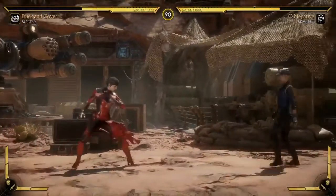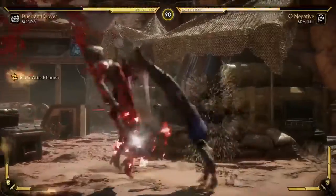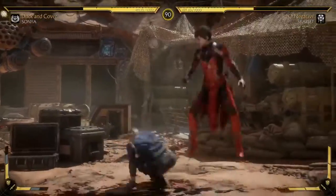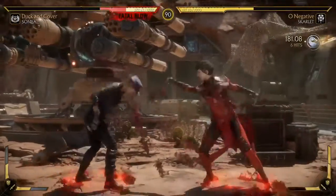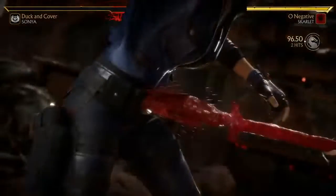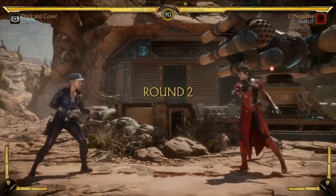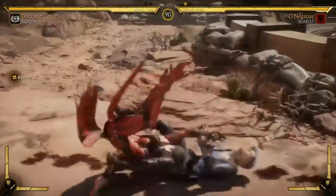We're going to take a look at some of the nuances we have. We have a new feature called the Flawless Block — a perfectly timed block will open a window for countering attacks. Watch Skarlet doing a quick hop: you can evade low attacks and also open another window for countering moves. Now Sonya's health has reached below 30%, and when it reaches there again, you're going to notice a Fatal Blow becomes available.